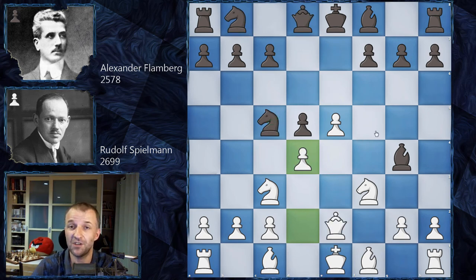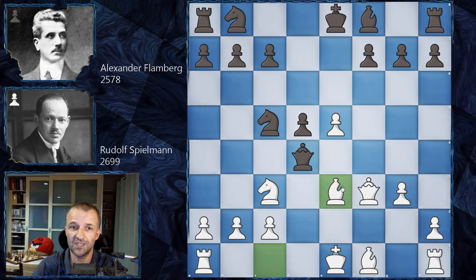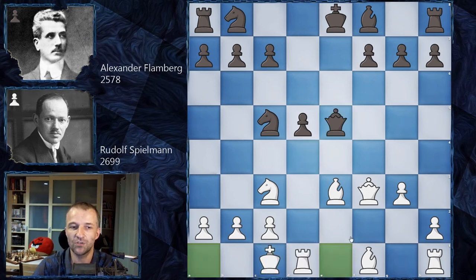Flamberg found what he believed was something much better — a tactic to win two central pawns. He played Bishop takes f3, Queen takes f3, and now Queen h4 with a double attack on the king and the pawn on d4. We have g3 by Spielmann, Queen d4, Bishop e3 — sacrificing yet another pawn on e5 — Queen e5, and now Spielmann castles. That was actually a kind of trap, because now White has extremely active pieces with the king in safety, while Black's king is still in the center with only two developed pieces — a disaster.